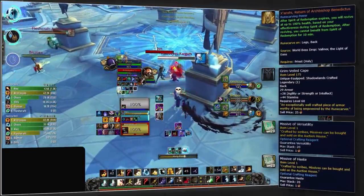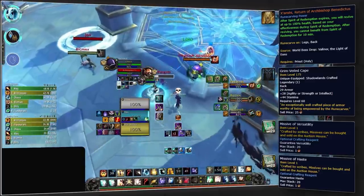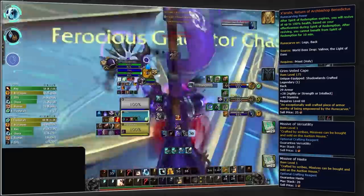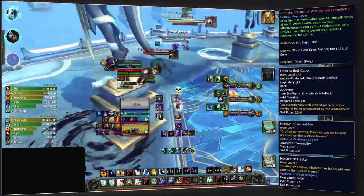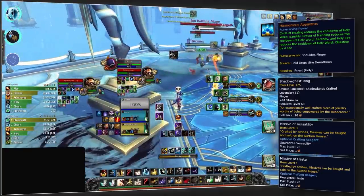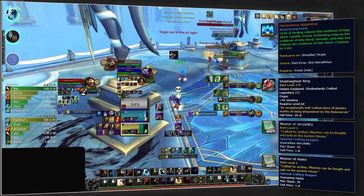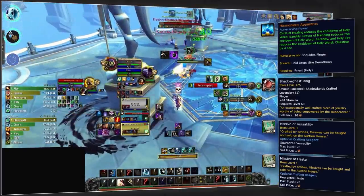Regardless of covenant, there are two main legendary options for Holy Priest. The one we suggest crafting first is Sanshu, Return of the Archbishop — better known as the res lego — crafted onto back with haste and versatility missives. Alternatively, for when you don't think you'll be the target, Harmonious Apparatus provides the biggest boost to your overall healing, crafted onto a ring with the same missives.